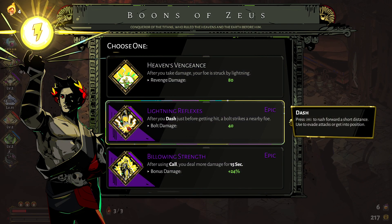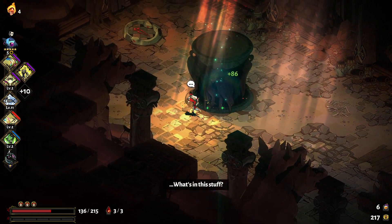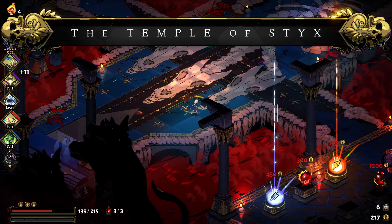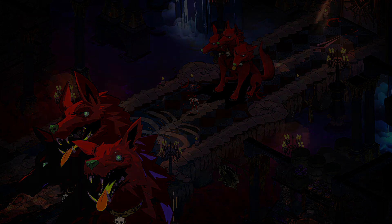Alright, what do we have? Building strength, why not. Should have been fun to get out of here — yeah, let's just get out of here. No reason to really stay.